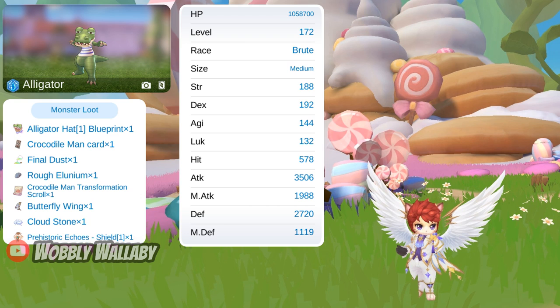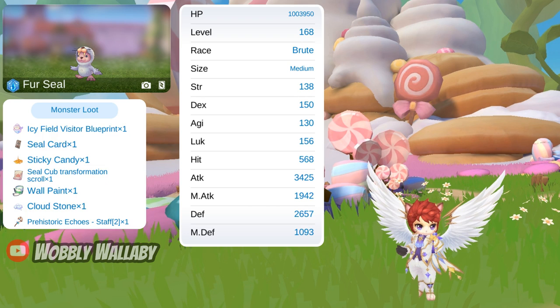I like Alligators because they drop vinyl dust and raffilunium. The second monster is First Seal. It has over 1 million HP, water element, brute, and medium. I like First Seals because they are densely packed in maps and drop sticky candy. If you have the overpriced skill from multiclassing, the wall paint is a nice drop for selling to NPCs.